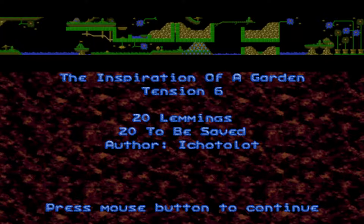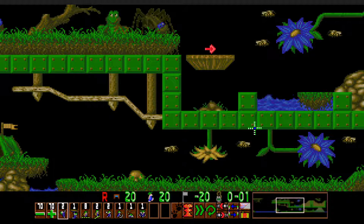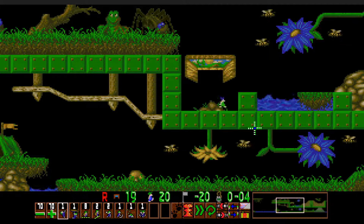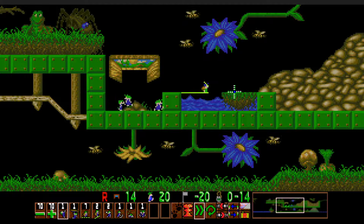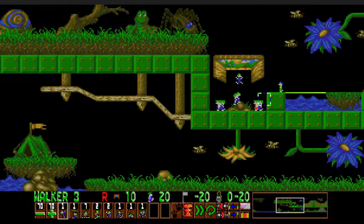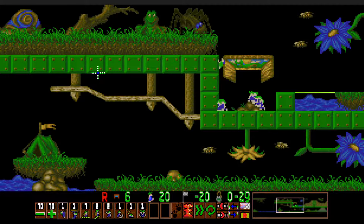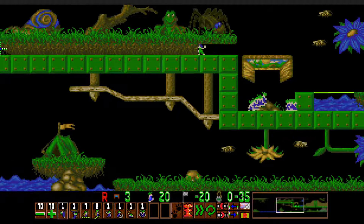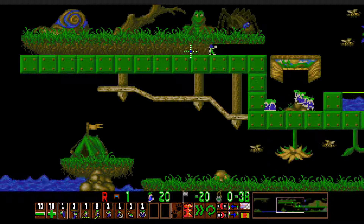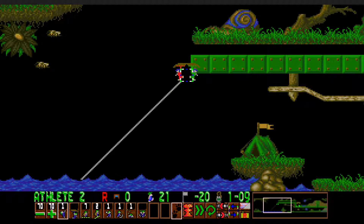Okay, tension six, The Inspiration of a Garden. This level was a pretty nice level — I really like this one. It's not too difficult, but at the same time it's not easy either. So with the first lemming walking to the right, I make him a climber. And then I platform across this water gap and do it in such a way so that he turns around — I assign the platform just at the very extreme edge to ensure that he turns around. Any other position will cause him to bridge the gap at the right moment so that he doesn't turn around. And then after he climbs this wall, he proceeds to bash to the left. And then I clone him.